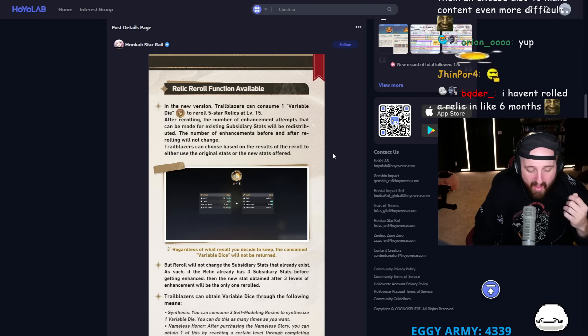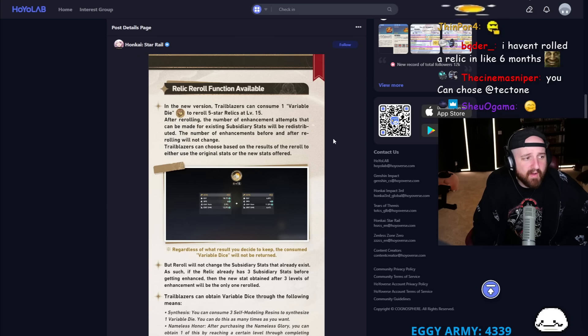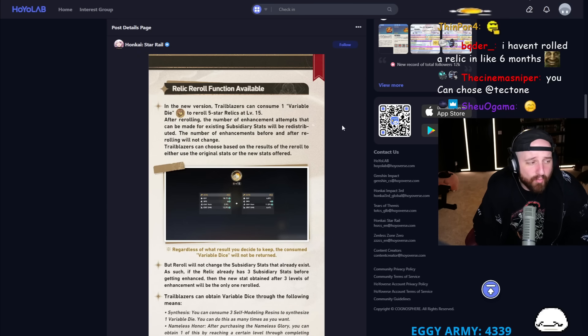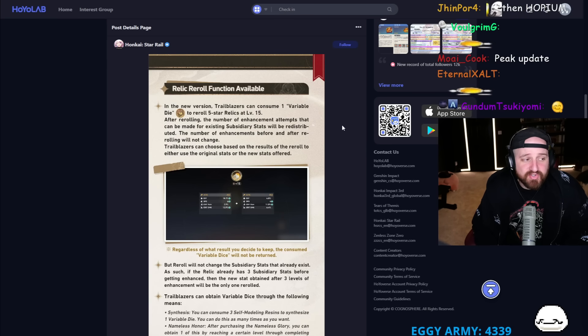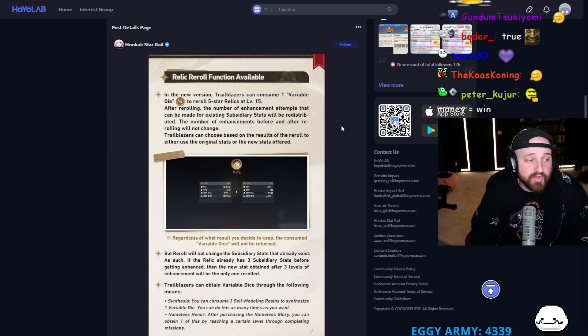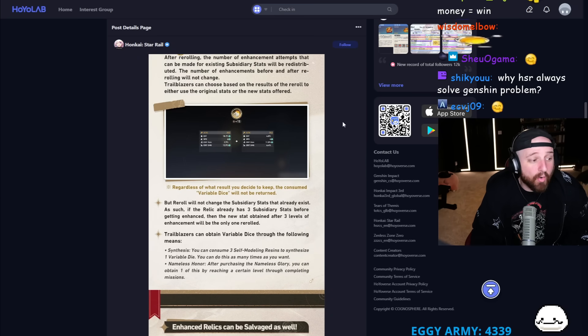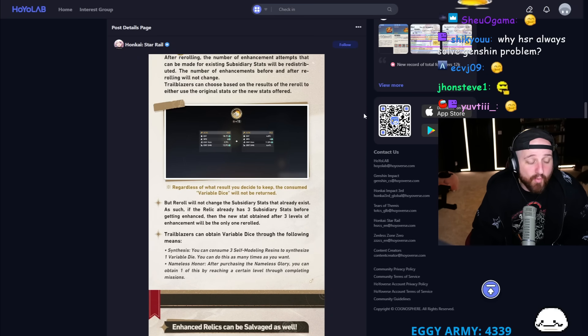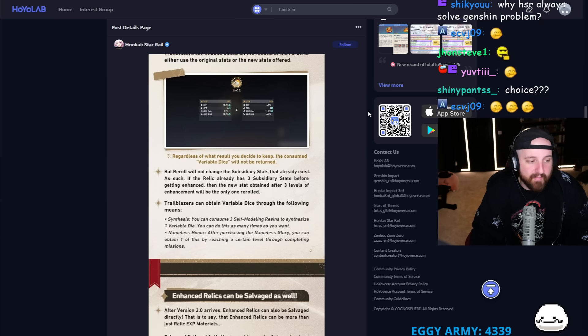In the new version, Trailblazers consume one variable die to reroll five-star relics at level 15. After rerolling, the number of enhancement attempts for existing subsidiary stats will be redistributed — the number of enhancements before and after rerolling will not change. Trailblazers can choose based on the result of the reroll to either use the original stats or the new stats offered. However, the reroll will not change subsidiary stats that already exist. If the relic already has three subsidiary stats before getting enhanced, then the new stat obtained after three levels of enhancement will be the only one rerolled.